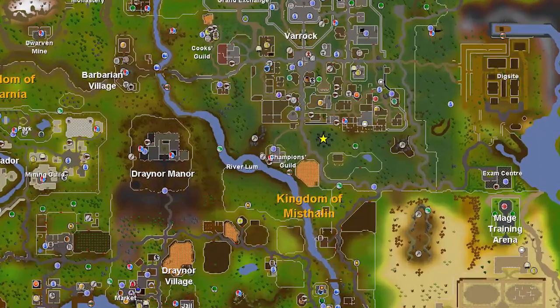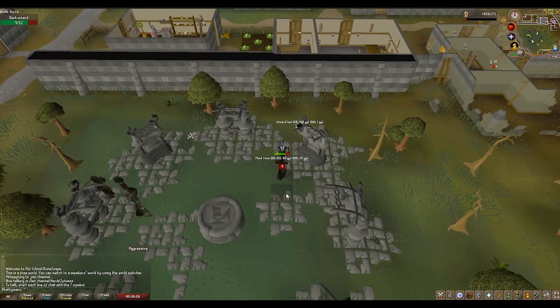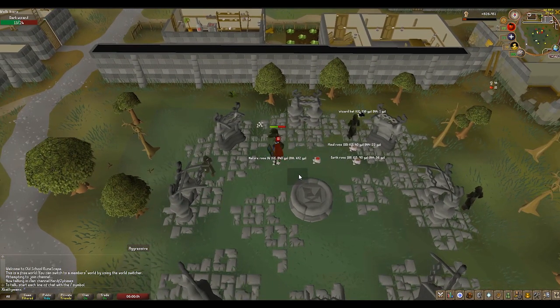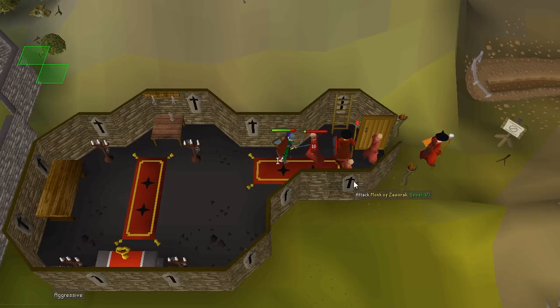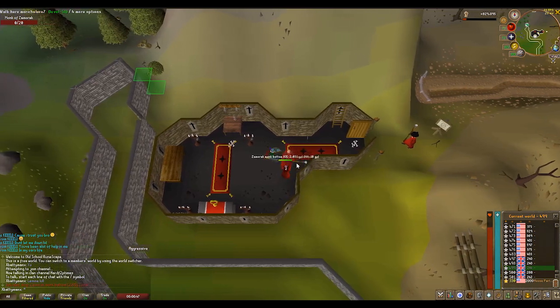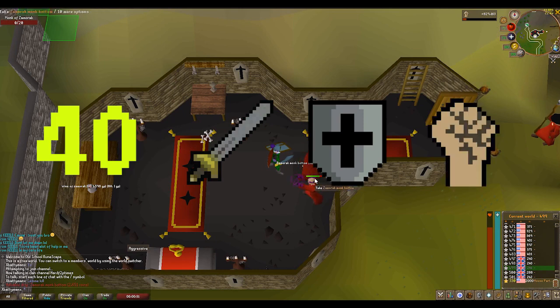Once you reach 20 attack, 20 strength, and 20 defense, move on to dark wizards, located just south of Varrock. Bear in mind they use magic, so wearing armor is a bad idea at low level — I'd recommend wearing range armor to defend against magic attacks. We're killing dark wizards because they have pretty good rune drops and also drop black robes. Alternatively, you can kill Zamorak monks in the chapel near Goblin Village — they drop Zamorak monk robes worth 1k to 2k each. Kill these until you have 40 attack, 40 defense, and 40 strength.